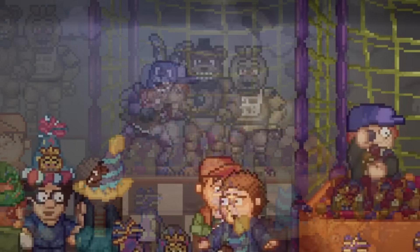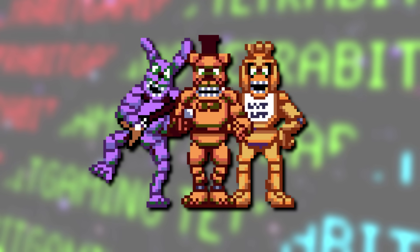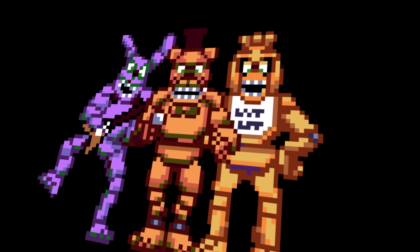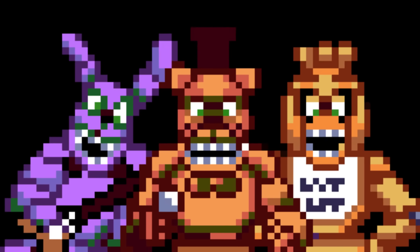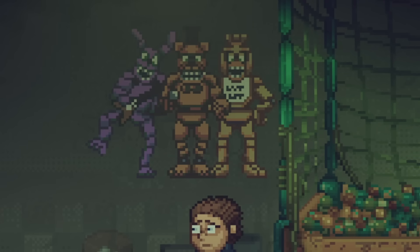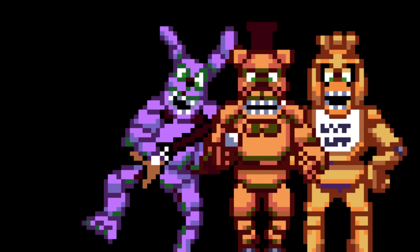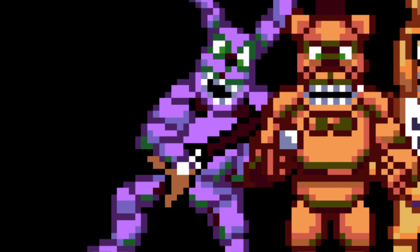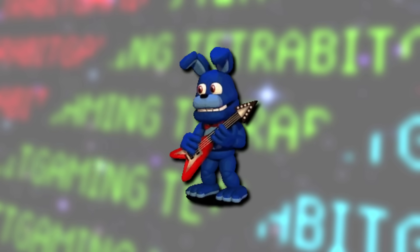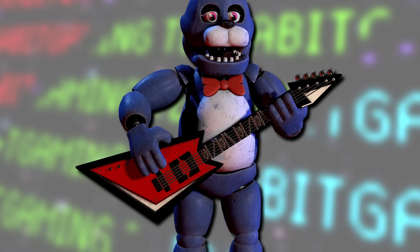Then also for the ball pit room, leftover unused in the files is an early version of the Freddy, Bonnie, and Chica mural seen there. Here the animatronics look infinitely more creepy — that's giving me nightmares for sure. Interestingly enough, this mural can be re-implemented into the game too. In addition to Bonnie being super creepy and purple here — not blue — he can also be seen holding a different style of guitar, his original Flying V that he used to be depicted playing in earlier games, instead of the other style guitar he's been using for the last couple of years.